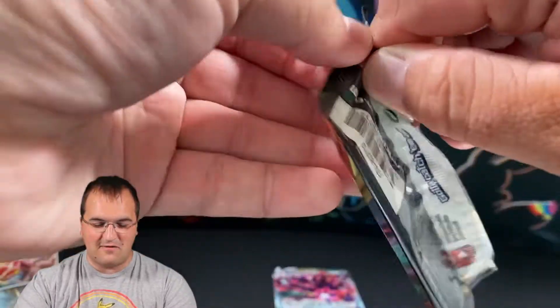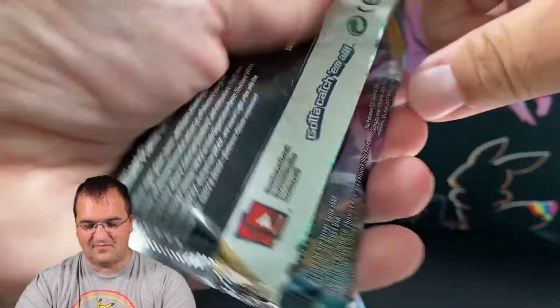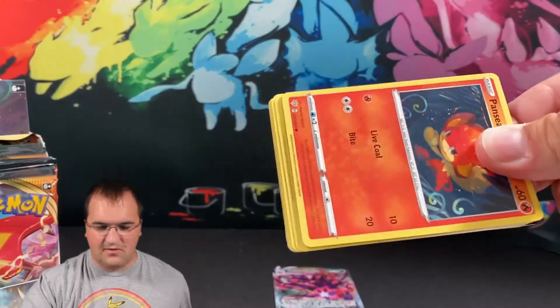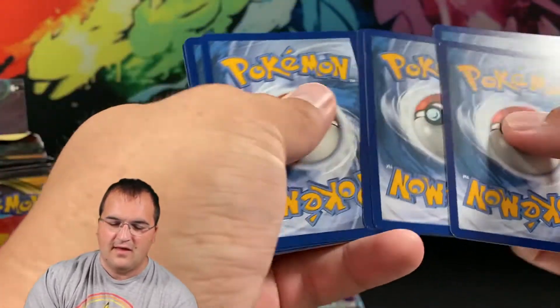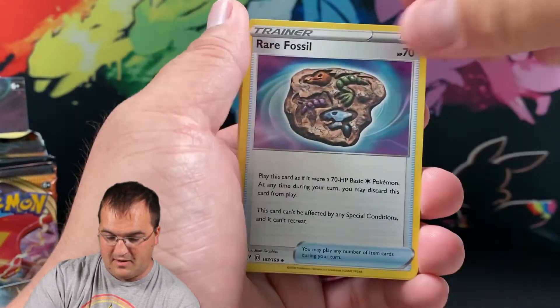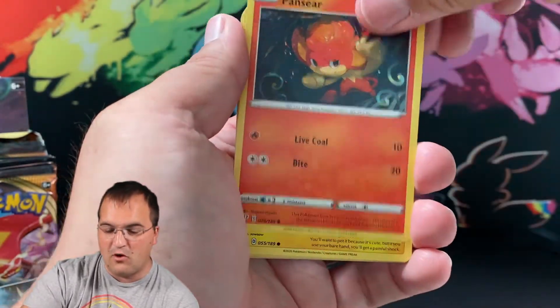That means we're probably not going to find our Scizor, but that's fine. A couple of videos ago we started talking about pull rates and expected value when it comes to Darkness Ablaze particularly — the Sword and Shield era pull rates and what we've observed from other openings, based on a massive Sword and Shield opening that one YouTuber did.